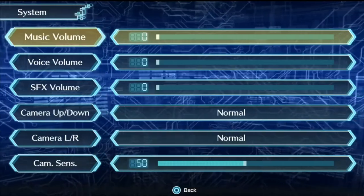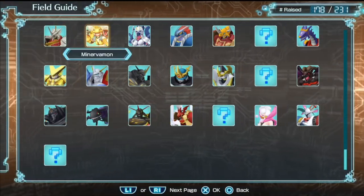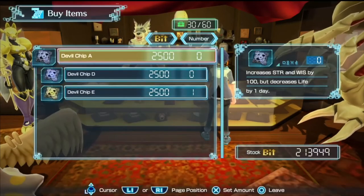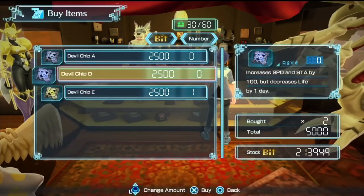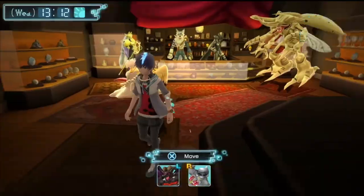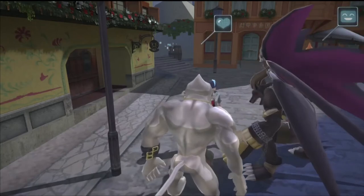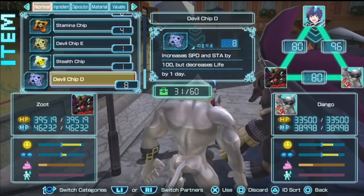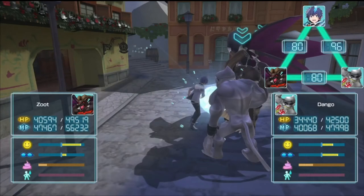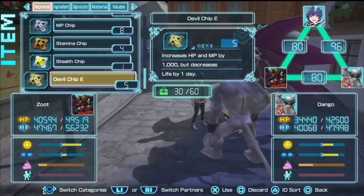The Digimon you usually get from DNA Digivolving would be in this bottom area. Once you get the Digimon you want, if you're just trying to get the 200 different evolutions, you can go to the advanced item shop, buy any of the devil chips, and feed them to your Digimon. It'll tell you when you can't give them any more because they don't have enough life left — that means within the next in-game day, both partners will die as long as you feed them both. You can see Dango doesn't have enough life left, so they'll die within a day.